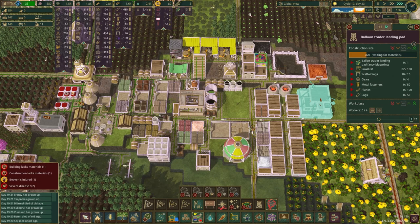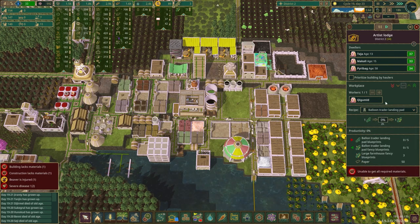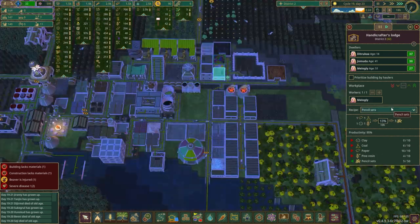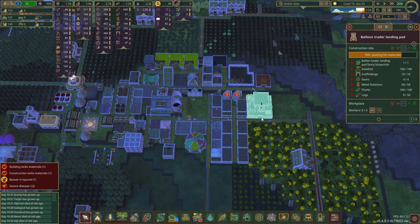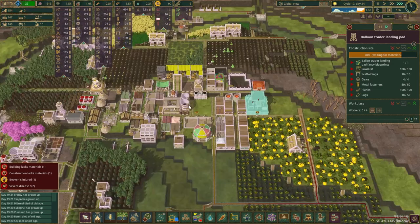Who makes the trading balloon? Does this guy make it? I bet anything it's this guy - no he doesn't. Who makes it? Is it the handicraft? The artist lodge handicraft - yep, he makes the balloon. That's happening. Any more pencil sets? Probably not. Who's gonna make the balloon? This needs tar, plank, paper. Plenty of paper. Does this already have everything? Jesus, it already has everything. Is it more than one balloon now? Before it was just one balloon per.